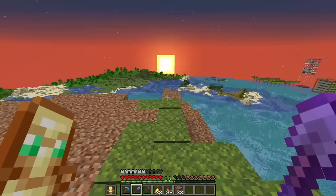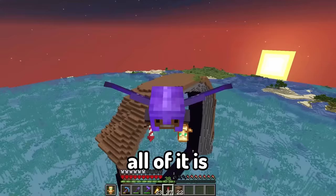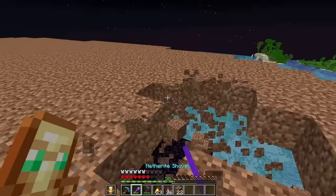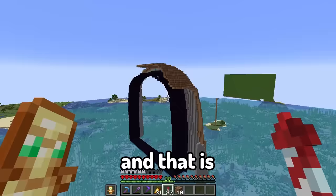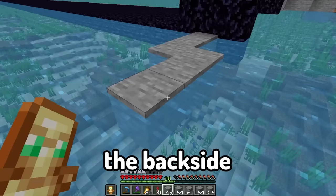I'm about halfway done building the dirt on top of the nether portal when I suddenly realized all of it is pretty useless - because I said I was gonna build different biomes on top and I'd have to destroy all this dirt anyway to replace it with like end stone. But there is one thing I do want to finish and that is the backside of the portal.